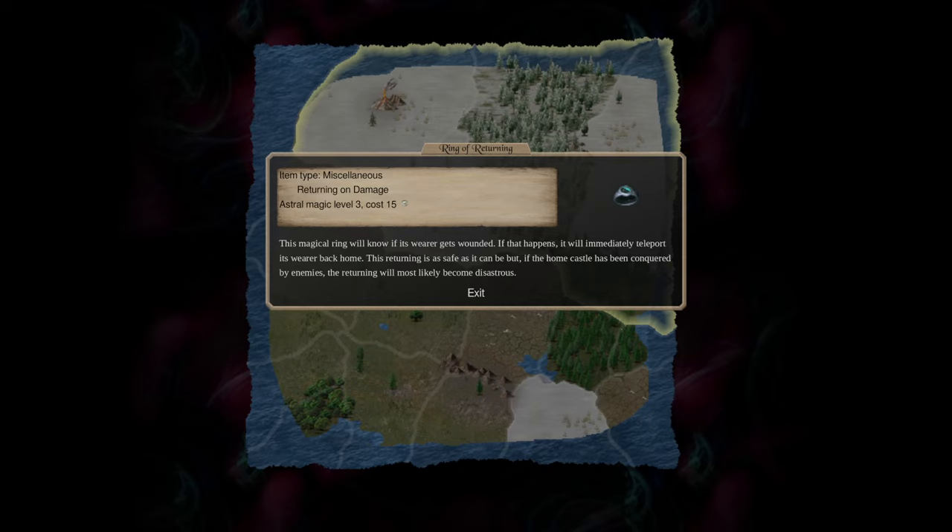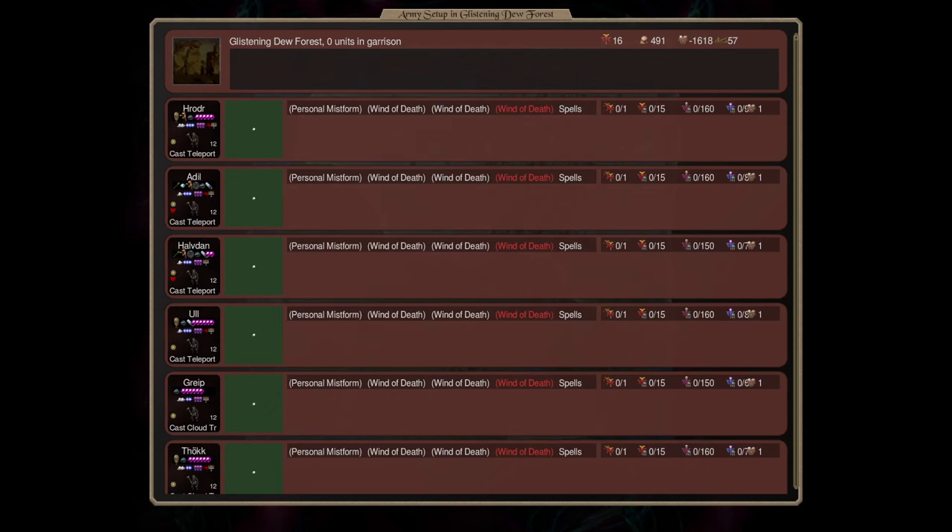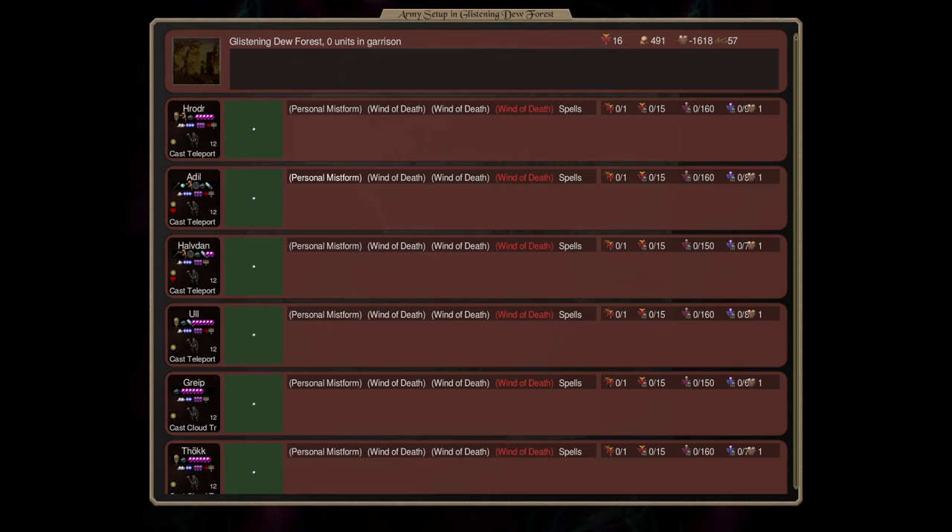Since the spell already requires air magic, I like to cast Mistform as the first spell in the script. Although it's going to delay the Winds of Death and give your opponent some potential counters, Mistform is going to reduce the damage taken by 25 to a minimum of 1. Meaning that taking damage is likely going to be non-lethal, but it will still trigger the ring of returning. So it's not a guarantee of safety, but it's pretty damn good.